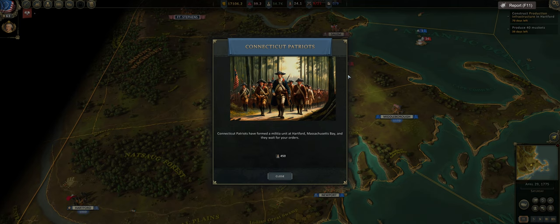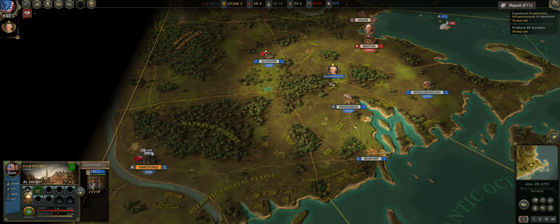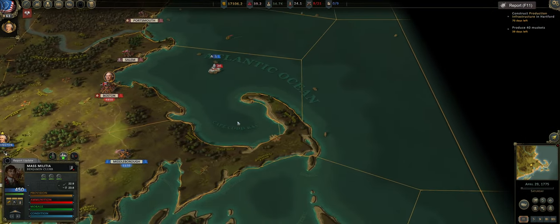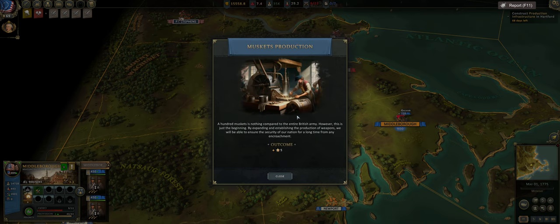April 29th — 450 more brave souls have decided to join the colonial cause, 454 men down in Hartford. We will move them immediately over to Middleborough. Let me know how you pronounce this because I feel like I'm pronouncing it wrong. May 1st — 450 more men; we're not going to complain. That's how it works at the beginning: you just accrue a bunch of militia, which is greatly appreciated. A hundred muskets is nothing compared to the entire British army, but this is just the beginning. We were given 40 days and it happened in like two and a half days — five more rep.